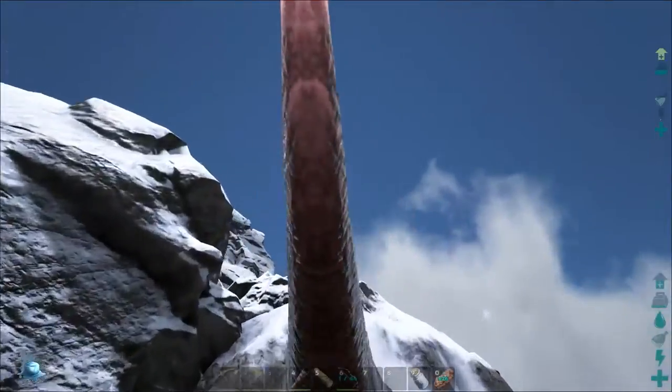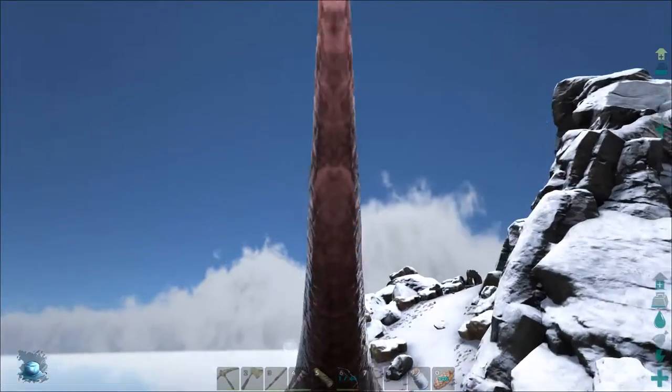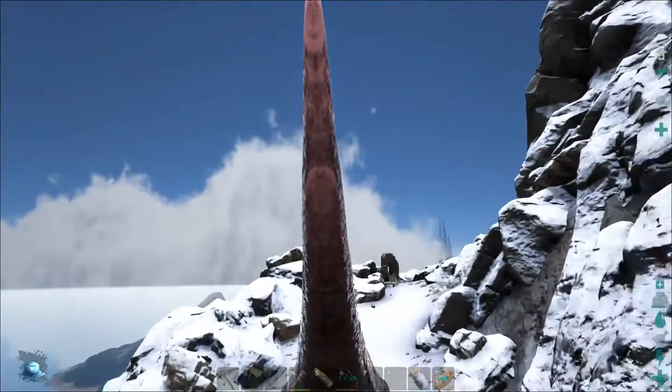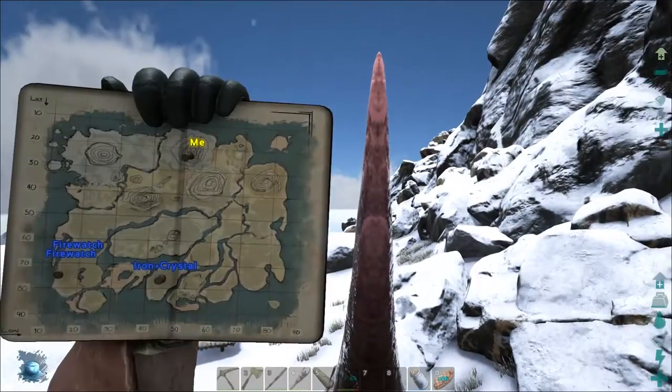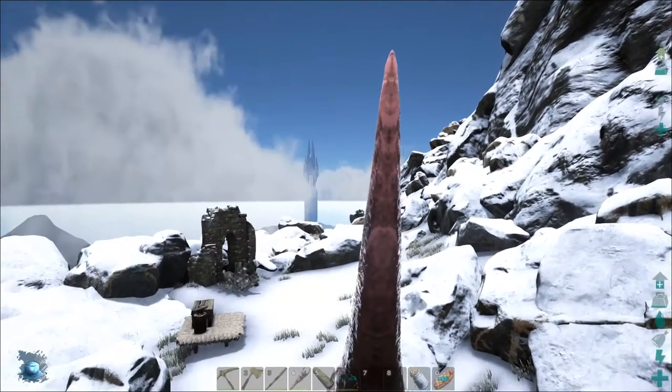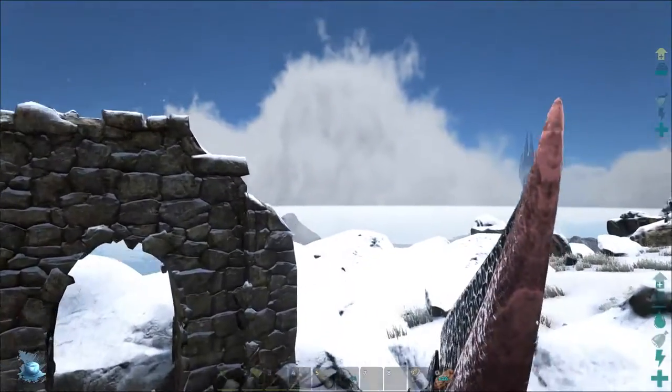Headed for the mountaintop. This mountain was never in snow before. This one is new to the snow biome, and I wonder what changes we've seen. It was always an incredibly rocky one. There are more ruins here, and this is at the top of the mountain. I don't know which one it is, but it used to not be covered in snow, and now it is.